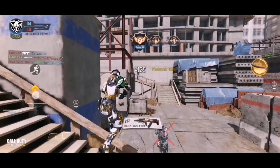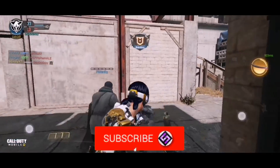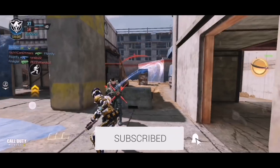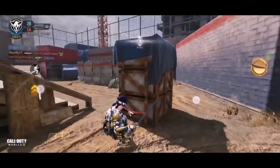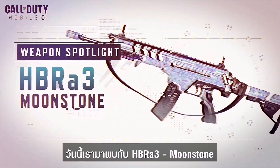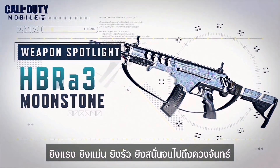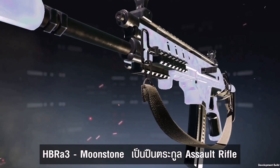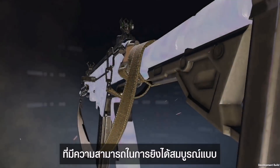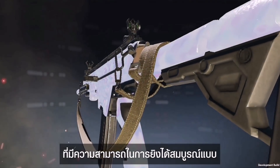That is pretty cool — it's a dope skin — but anyway, this video is about the HBR A3 Moonstone, so you can see how beautiful this gun actually looks. Personally I really hope it does come to the global version. This is a weapon spotlight that Garena posted on YouTube, and like I said, it's such a beautiful skin. The black actually goes super nice with that Moonstone skin. I love the Moonstone — it's like this white pinkish blue — it's just such a beautiful skin.